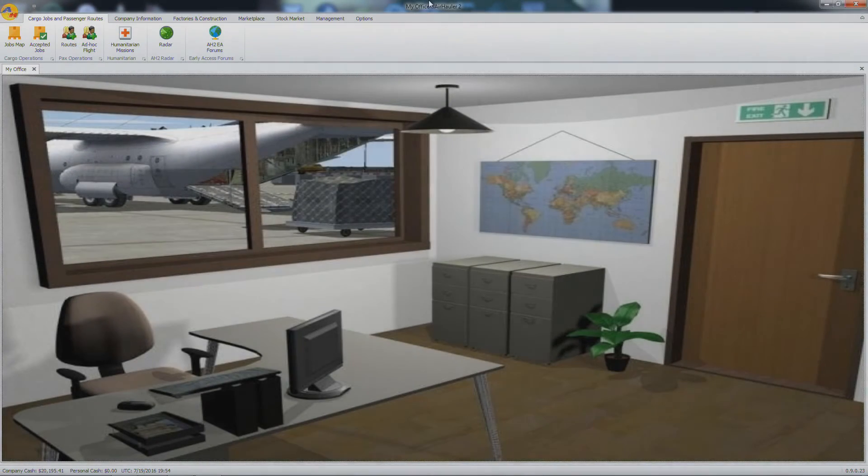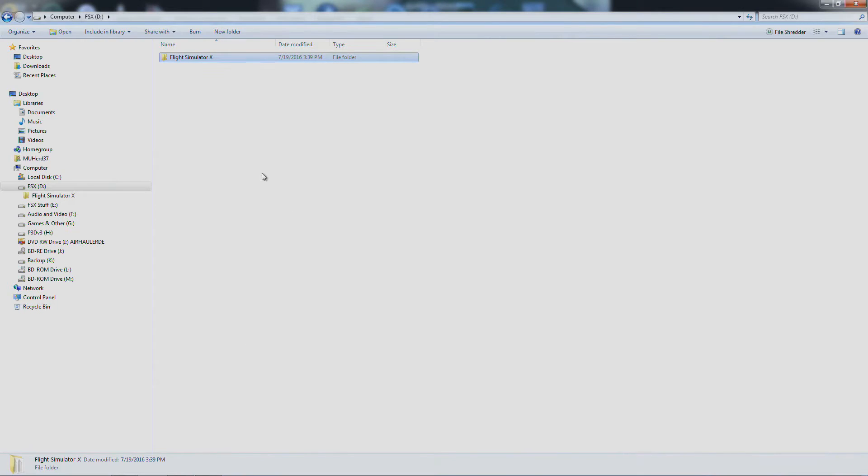Hey everybody, MUHerd37 here, and I wanted to do a little tutorial — it's kind of like a little hack for Air Hauler 2 if you're doing the hard career mode. So since I can't buy planes or anything, I'm kind of stuck with the default 172. But I have the A-to-A 172, and I've been able to get it so when it loads up the default plane, it actually loads up the A-to-A 172, which is just such a better plane and so much more fun to fly. So I'll show you how we do this.